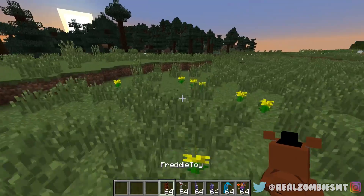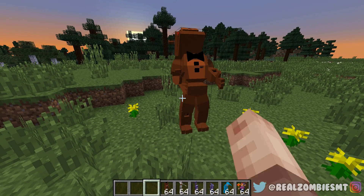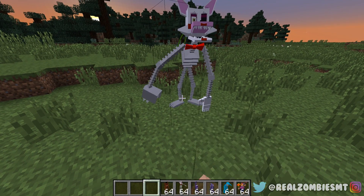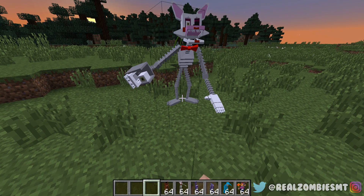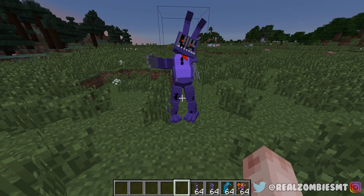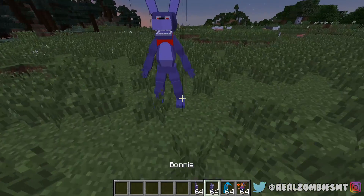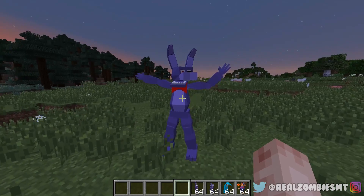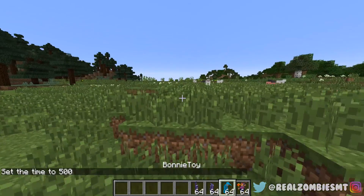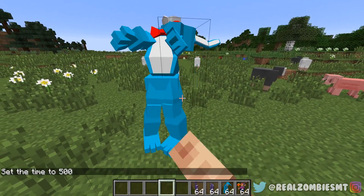Toy Freddy's head is big — I like that pose a lot. Mangle has a lot of poses — I probably like this one the most. Withered Bonnie has some weird poses; I like that one the most. Normal Bonnie — I like that one, that's my favorite.